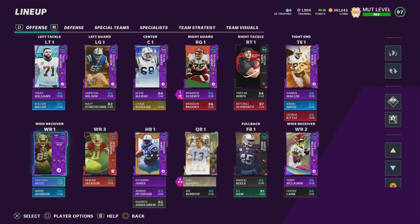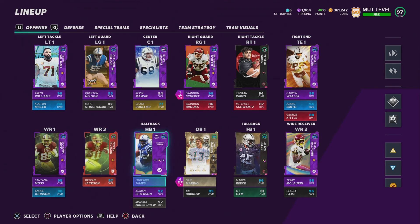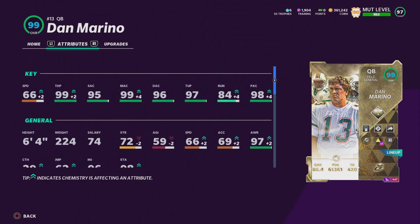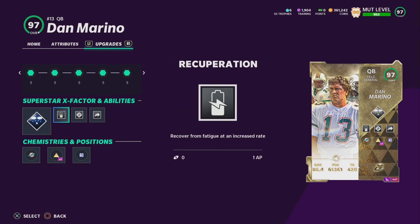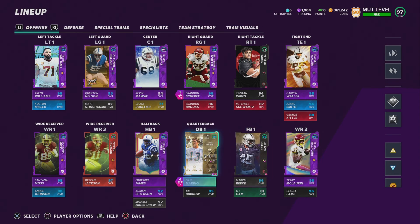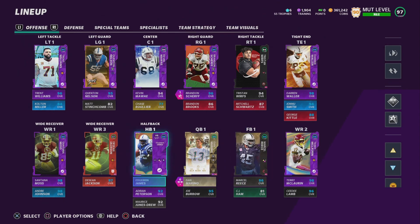I hope you guys enjoyed that gameplay with 99 Dan Marino and 98 Robbie Anderson. I've already taken Robbie off the team because I'm going to sell him. I think I'm going to keep Dan Marino and power him up — I really liked how he played, I liked his release, and I don't scramble a ton unless forced out. I'm going to use my 97 power-up pass on Vernon Davis. Edrian James is also a beast as you guys saw. If you enjoyed, drop a like and sub — it helps more than you think. We're on the road to a thousand subs, so I hope you guys have a great rest of your day — peace out.